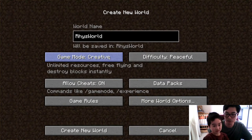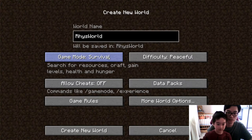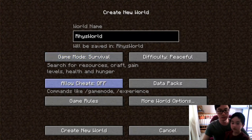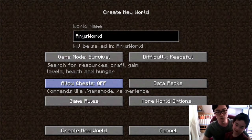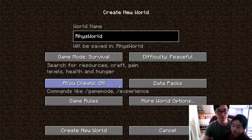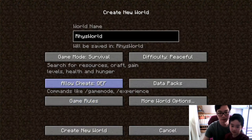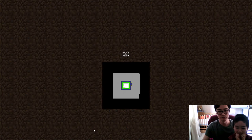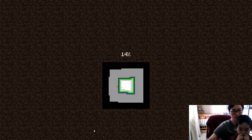Creative is the easiest — you just create whatever you want, and you don't have to mine things before you can build. For now it's survival. Allow cheats — if you want to put in some commands, you'll have to turn it on; otherwise put it off. Okay, create new world. So now we created a new world called Riz World and it's loading.